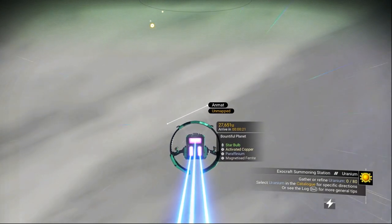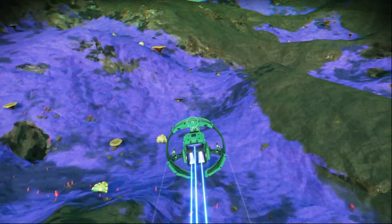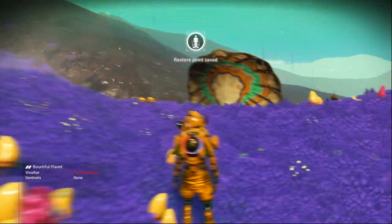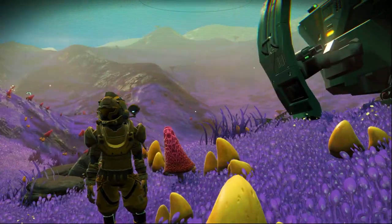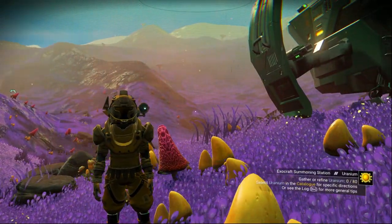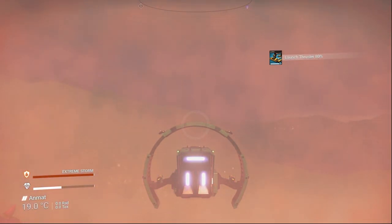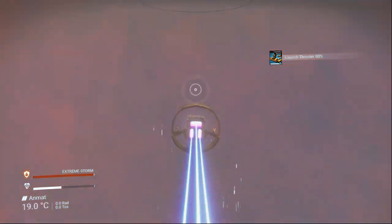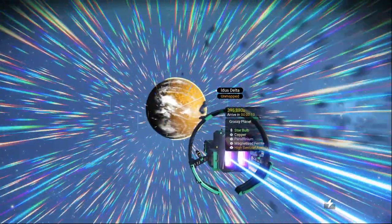Let's go to the bountiful planet first and see what weather it has. I'm entering the planet now — as you can see it's raining, which means it's extreme weather, because extreme weather is always going to be raining. There's already a storm coming — that's a storm every two minutes. So let's leave this planet since it's the extreme paradise type, and let's check the grassy one.